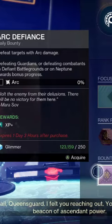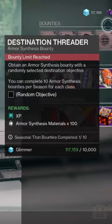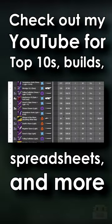Number three, you can complete bounties from the gunsmith, war table, 8-0-1, and some vanguard anywhere in the system. Unless these bounties actually say you need to do them in a certain playlist or place, do them anywhere. So before taking off to whatever you're doing, might as well stop by these vendors for more free stuff.